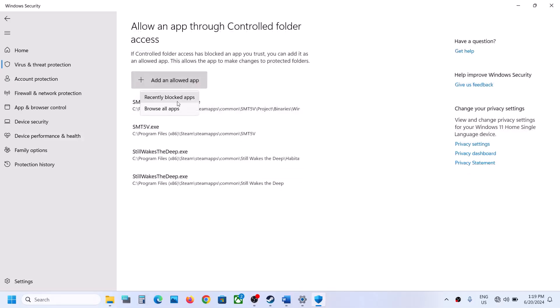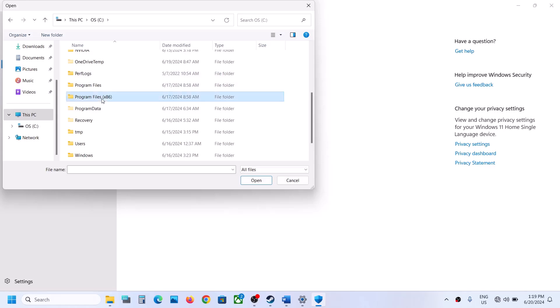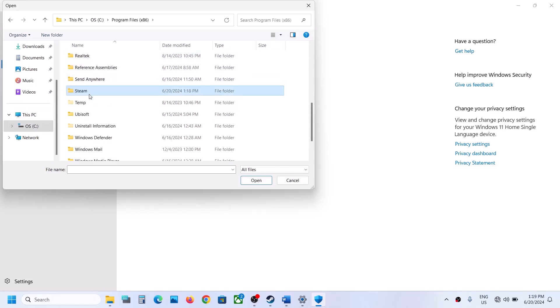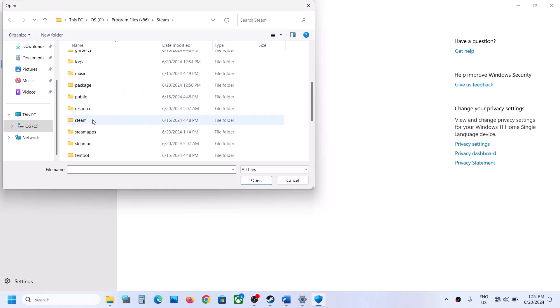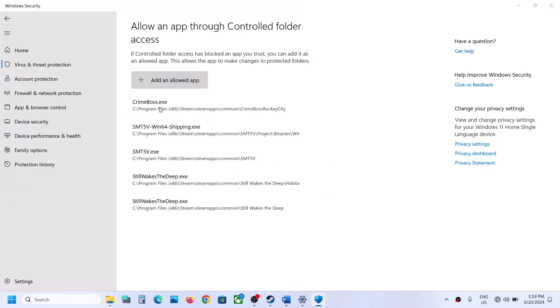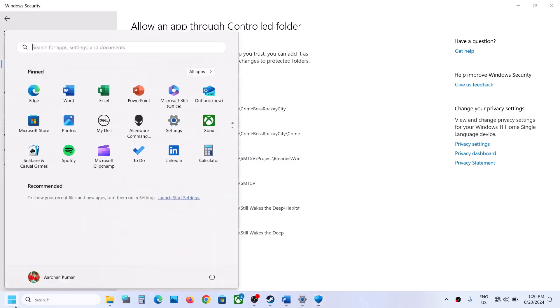Click Add an Allowed App, then Browse All Apps. Go to the game installation folder — open C drive, Program Files (x86), the Steam folder, SteamApps, Common, then the game folder — and select the game EXE file and click Open. Repeat this and also add the EXE file from the Binaries\Win64 folder.